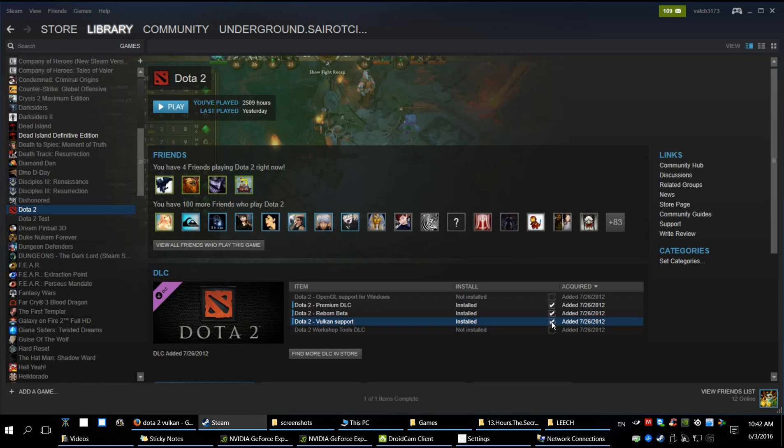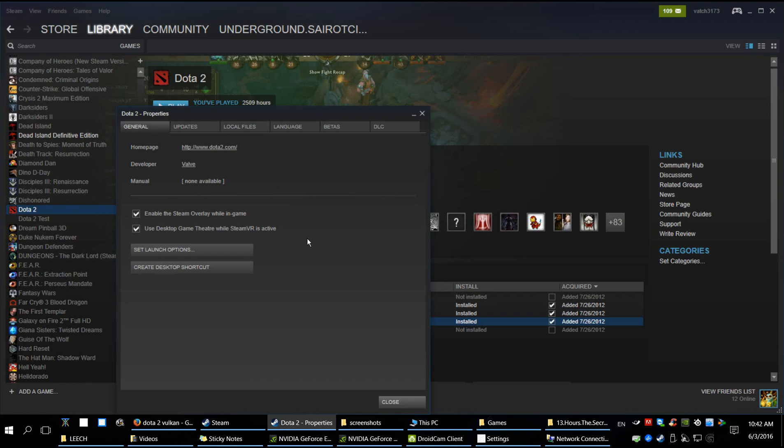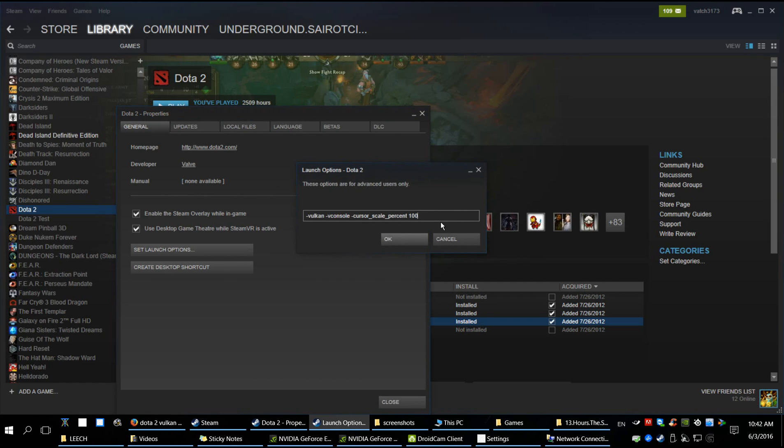After that, you will need to enable the option on the launcher. Go to Properties, then Set Launch Options. Make sure minus Vulkan is entered. Additionally, use the Vulkan console to check if Vulkan is running properly. If you have OpenGL, DirectX 9, or DirectX 11 options, those should be removed in order to use just the Vulkan API.